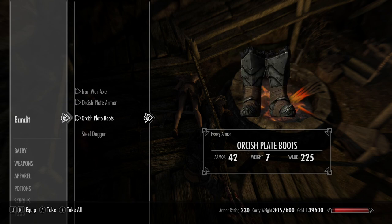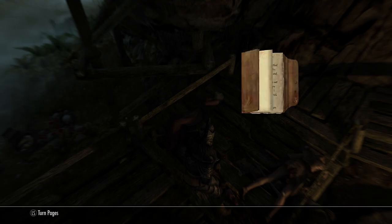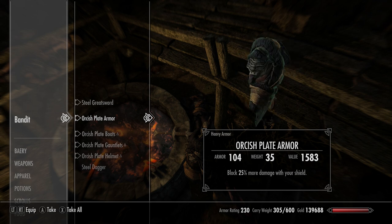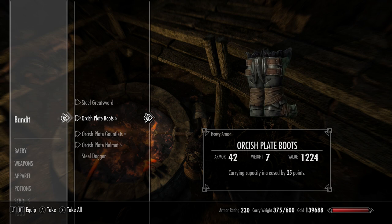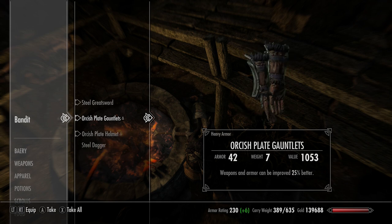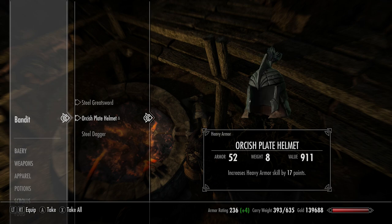When you search her, she'll give you a note telling you to search the body right next to the actual blacksmith. This one has got some enchantments on it: the plate armour gives 25% extra block damage with your shield, the boots give an extra 35 points of carrying capacity, the gauntlets improve your armour and weapon making by 25%, and the helmet gives 17 points for heavy armour.